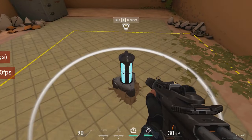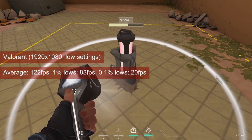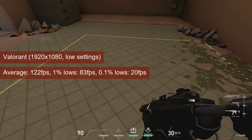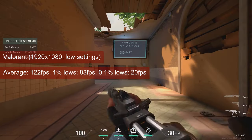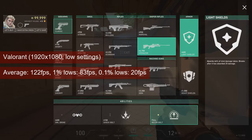At 1080 resolution and low settings, the HD5770 averaged 122 FPS in Valorant during the spike planting training mission. The 1% lows of 83 are also fine. At least for me, it's not the 5770 that's holding me back in this game.